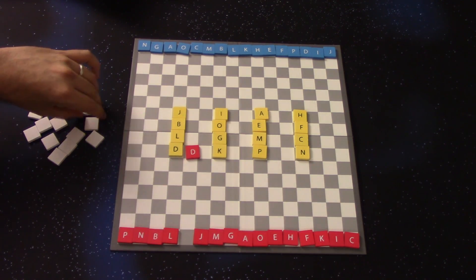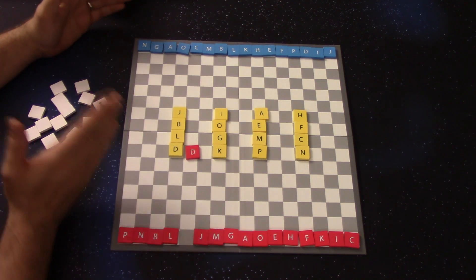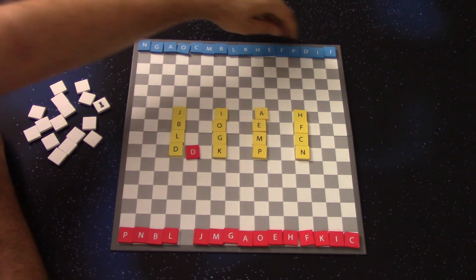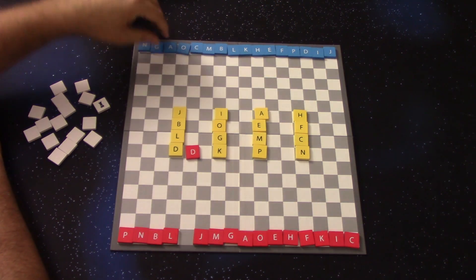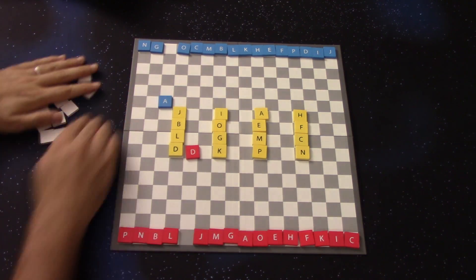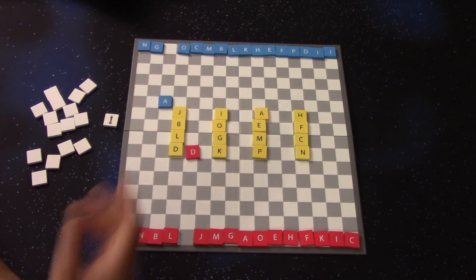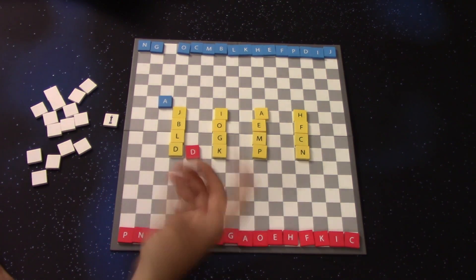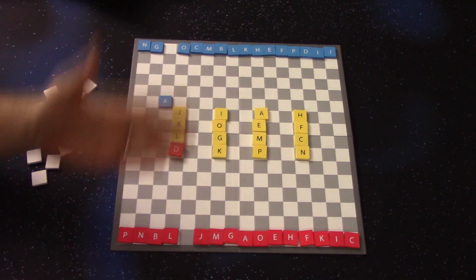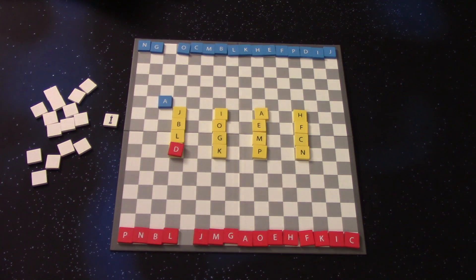I flip the token back over, shuffle them up, and my opponent does the same thing. They also pick a piece — there are two of each in the pool — so maybe they choose an A and move it right here. Then it goes back to me. I reveal again and get a king, which moves one space in any direction, so I move it right here. The game goes back and forth like this.